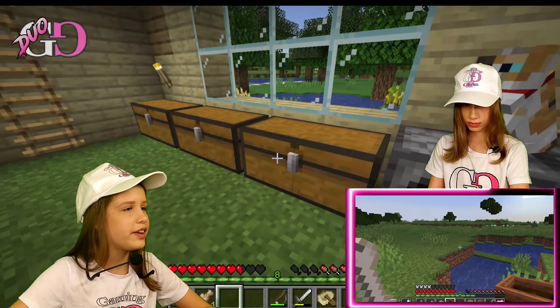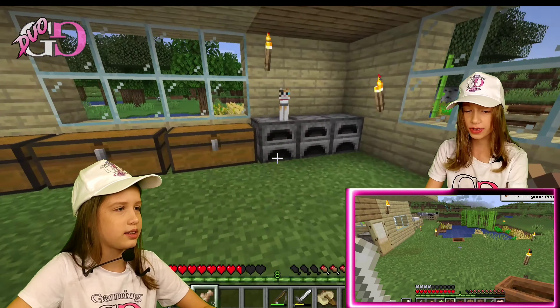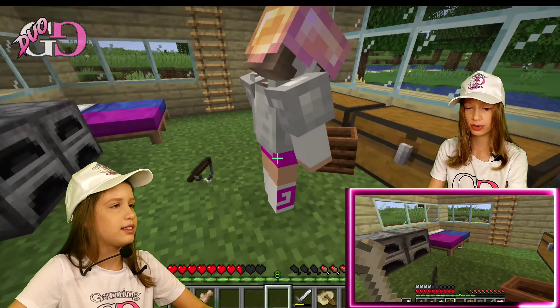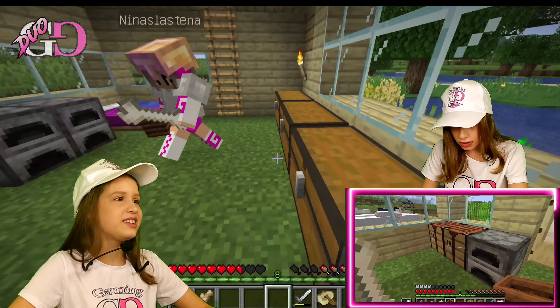Let's see if there are mobs. By the way, Nina, I'm gonna give you half of my fish — I got four so I'll give you two. You can also have the fishing rod if you want. But wait, I gotta make a chest first.